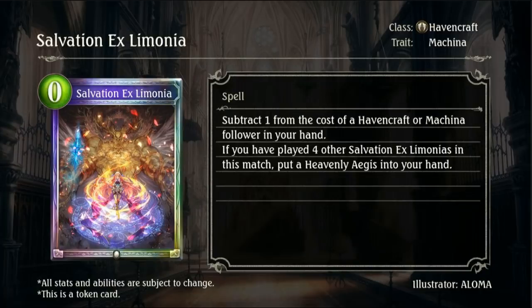The token card is Salvation X, a 0-drop legendary spell — basically free. Since you're getting these fairly regularly from Limona, which is quite good, you also get a Machina Trader effect on it. As you can see, Heavenly Argus is in the background — it subtracts 1 from the cost of a Havencraft or Machina follower in your hand. If you're building a Havencraft Machina deck, that could be insane. If you have played 4 other Salvation X Loomers in this match, put a Heavenly Argus into your hand.